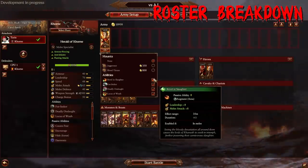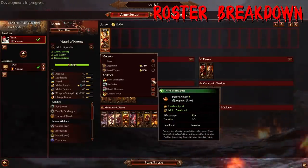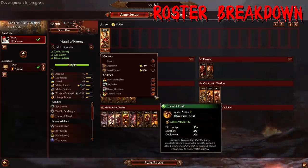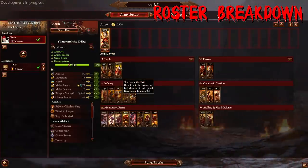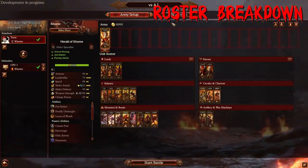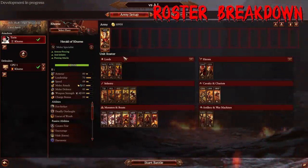His base profile has Revel and Slaughter, which gives an AoE constant buff of leadership and melee attack — helps the lower leadership demons fight longer. He also has Locus of Wrath, an activatable ability that gives 40 melee attack to nearby units. Overall, I think he's much weaker and less impactful than the greater demons. But depending on army style, he's cheaper, and the Bloodthrone mount gives him constant healing and makes a really good mobile buffing stick. Personally, I'm a huge fan of Scarbrand and the Exalted Bloodthirster.